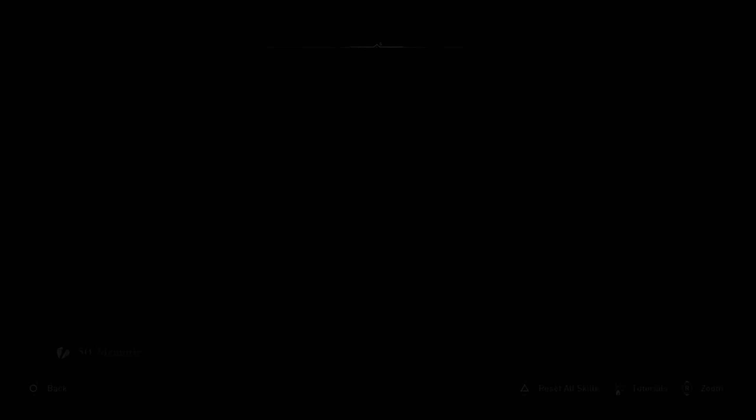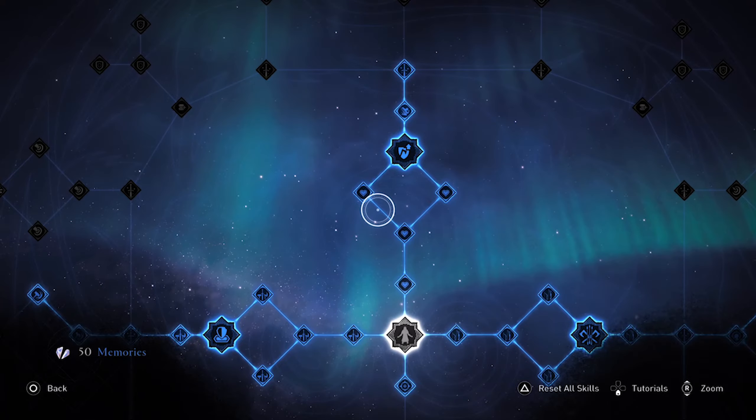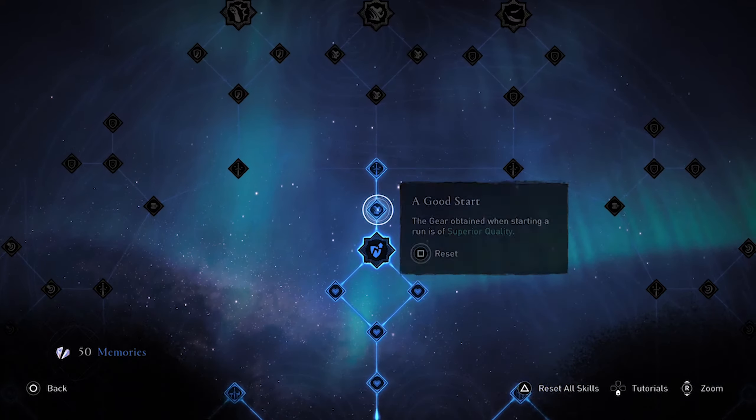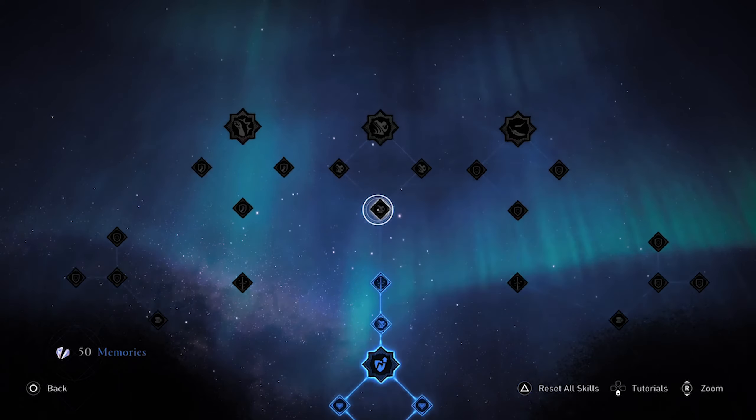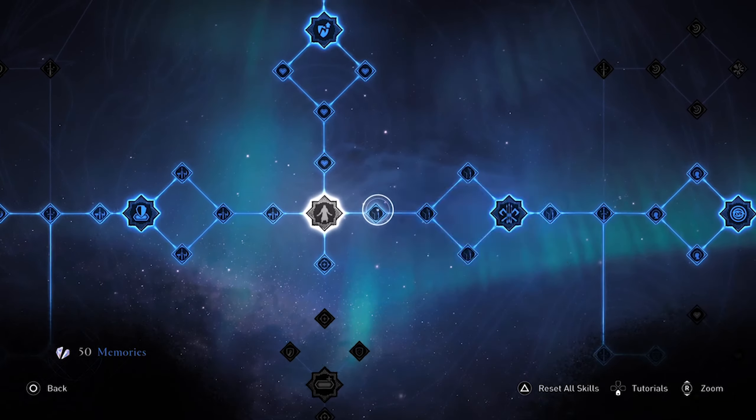One of the most important things is the new skill tree. You can unlock new skills by using memories, and this way you can also increase your health, attack, and everything. Each time you die, it is located in your camp before starting the run. It is similar to the classic skill tree that you get in the main game.